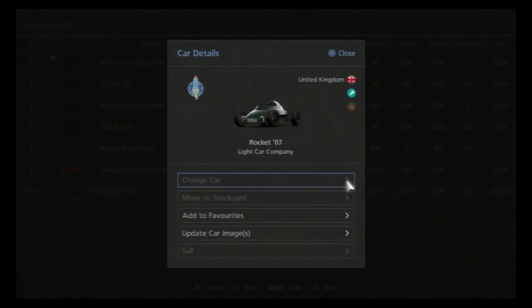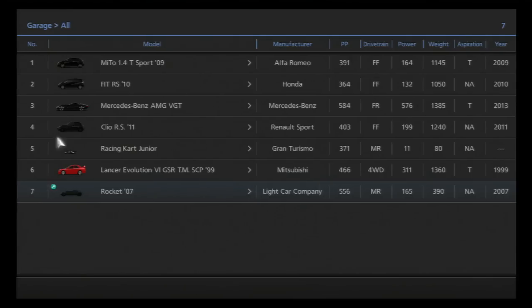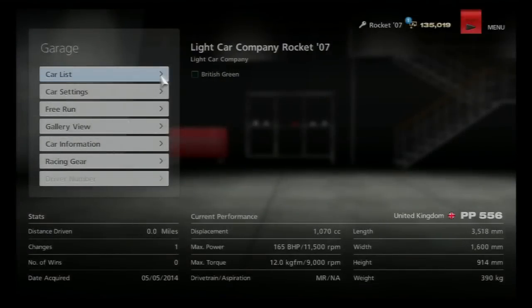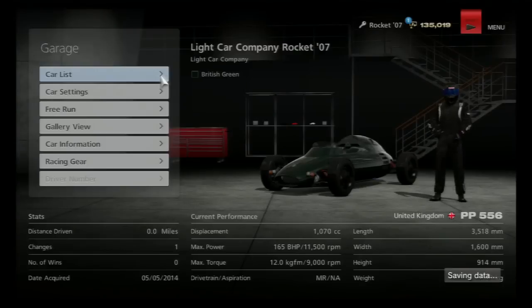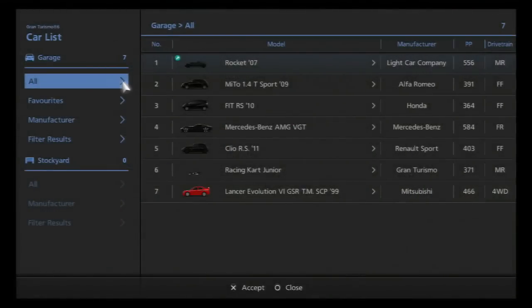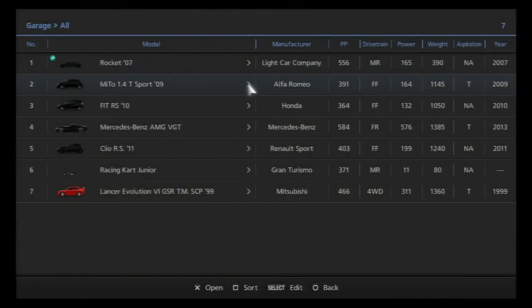The car that I got is the Light Car Company Rocket 2007. Unfortunately they didn't have a black version of this so I got it in British Racing Green instead. It looks just like an old traditional Formula 1 car from the 50s and 60s.